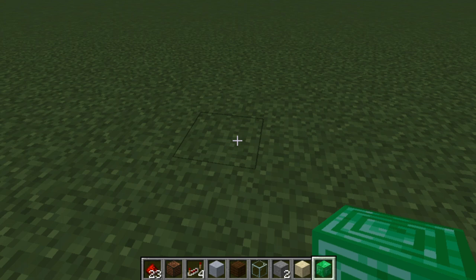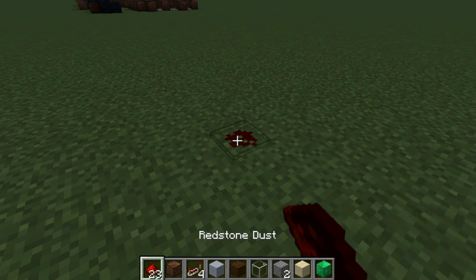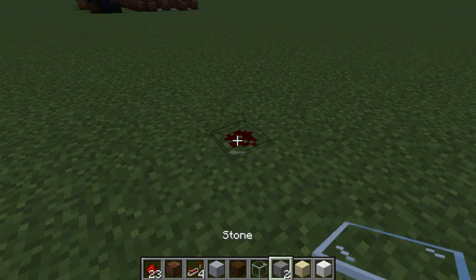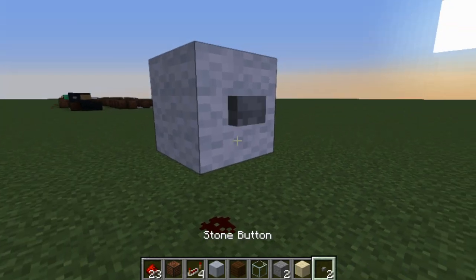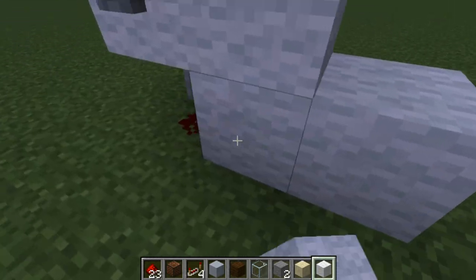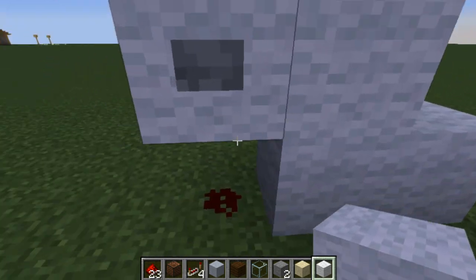Now we're going to start off by placing one redstone dust on the floor just like that, and then place down a block right on top of that and place a button right on that block. I like doing this so I can put a sign here with the name of the song and stuff.